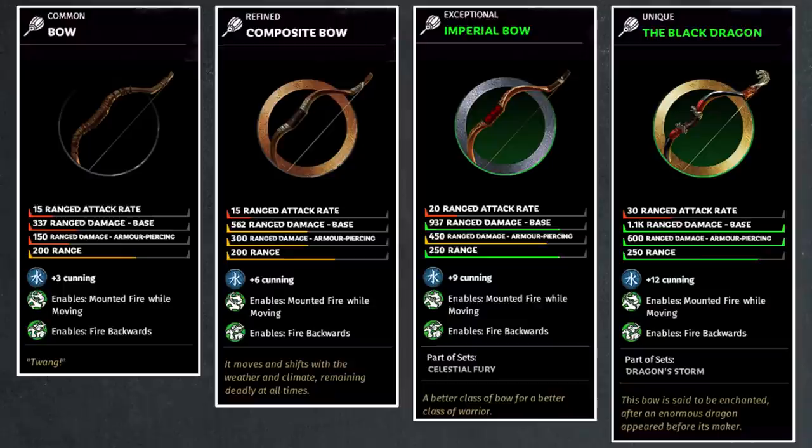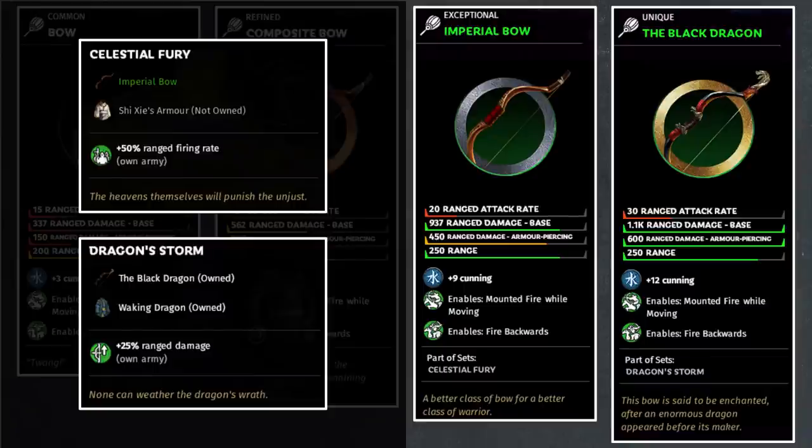As for other bows, there are six other unique bows in the game, and each of them are associated with one unique character. But before we move on to those, we should take note of the two set bonuses on the main bow set — on the silver and gold tier bows. For the silver imperial bow, the bonus is called Celestial Fury, which requires Shi Xie's armor to complete, so only Shi Xie can acquire this set bonus, granting your own army 50% additional firing rate. The bonus is quite strong, but since it's only exclusive to Shi Xie, the use is quite limited.